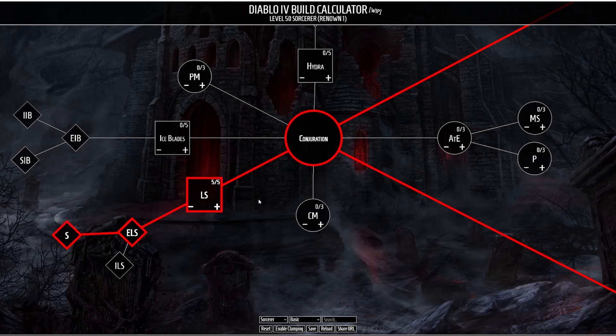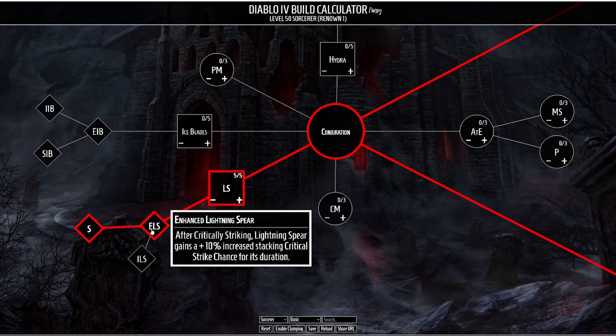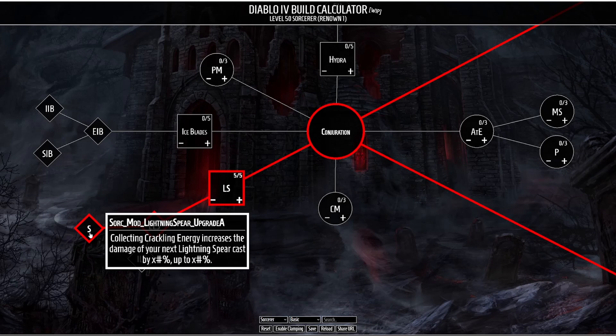Next we're going to move into our Conjuration and we're going to be taking Lightning Spear. This causes you to conjure a Spear of Lightning that seeks out enemies for six seconds dealing damage per hit. When Lightning Spear is enchanted, absorbing a Crackling Energy has a 10% chance to conjure a Lightning Spear — this is the second enchantment we want for this build. We then enhance Lightning Spear so that after critically striking it has a 10% stacking critical strike chance for its duration. The other enhancement makes it so that collecting Crackling Energy increases the damage of your next Lightning Spear cast.